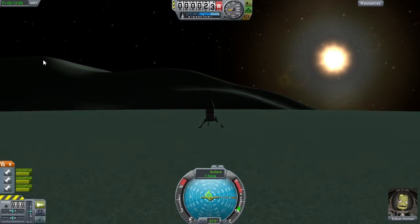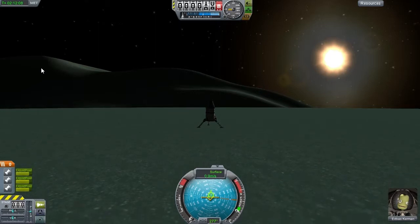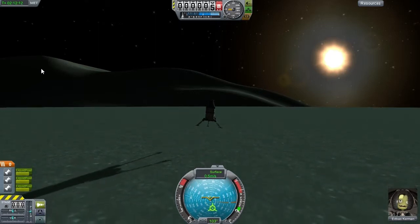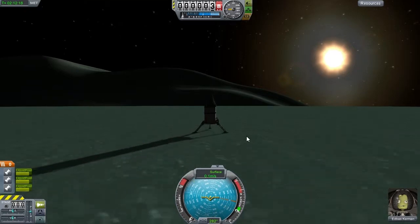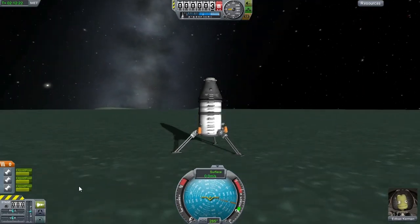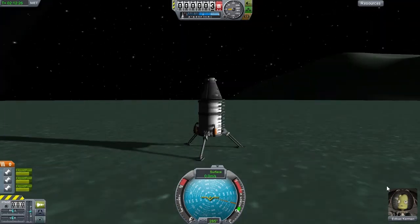Quite a beautiful scenery here. We're landing over the sunrise on a frozen lake on a strange and alien celestial body. We're keeping speed down to about one meter per second. Here is the shadow, and there we are. Touchdown! And AdBass Kerman is the first of his kind to ever set foot on Minmus — well, he's in the capsule still, but let's make him set foot.